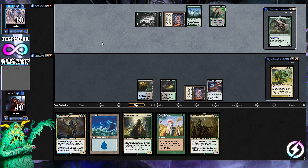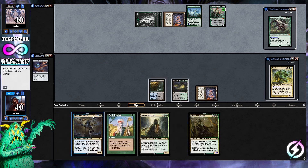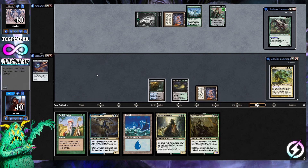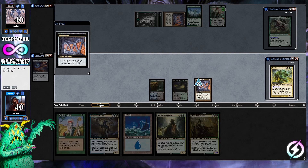Opponent gets down Vivian Reed, using her minus three on an artifact we control — they pop Arcane Signet. Do we want to tap Worldly Tutor in response? We'll hold it — most of the time we want creatures in the graveyard anyway. Opponent popped Arcane Signet, but leaving us with Mana Crypt — we'll certainly take that.